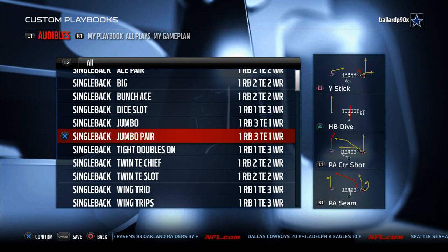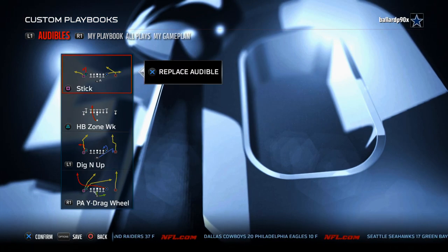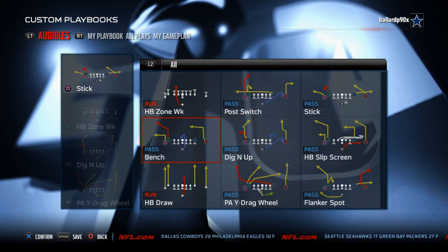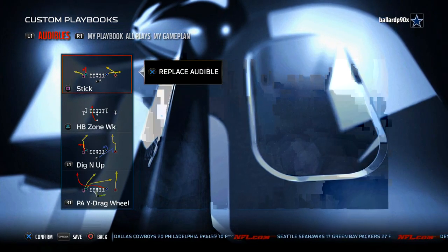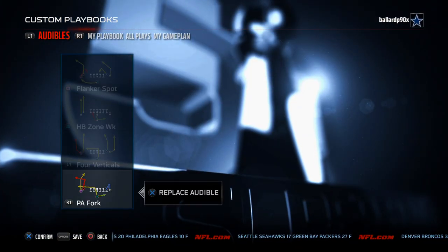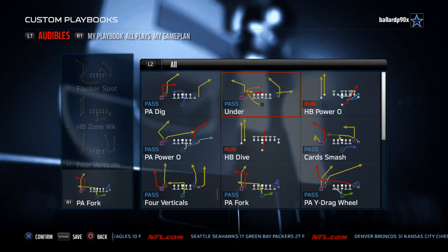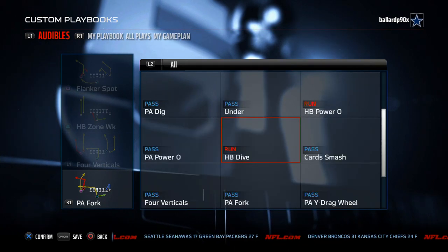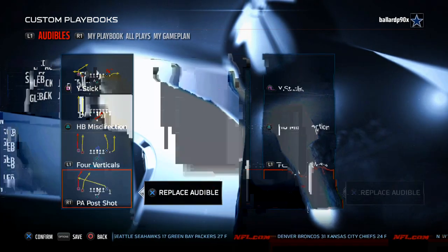The Tight Doubles On is really effective and has a great implementation here — dig it up, post switch, halfback zone weak, bench, flanker spot — all the favorites. The only play it doesn't have is PA Cross. The Twin Tight End Chief has the play 'Under' — the best quick pass in the game — that little dink to the running back out of the backfield. Really effective for checking down in heavy running situations.